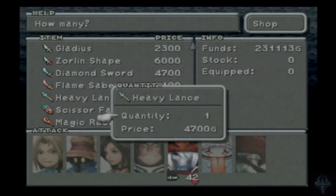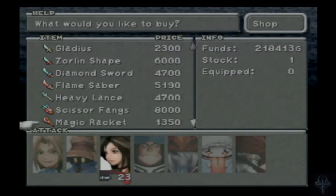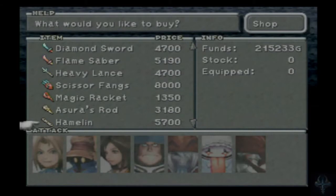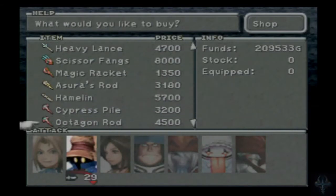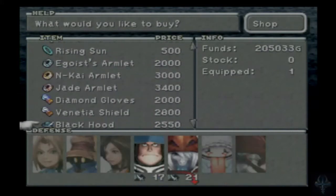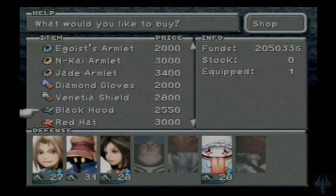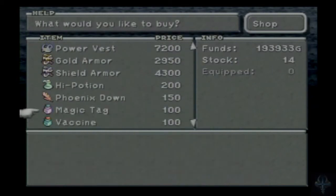Flamesaber, Heavy Lance, Scissor Fang — Magic Racket we have. We do not have an Asura's Rod, we do not have a Hamelin, we have a Cypherspile, we do not have an Octagon Rod. We have a Silver Fork, we've got several Rising Suns, and that's really all we need. We have Diamond Gloves, we have a Shield, we've got a couple of Black Hoods I could buy, and a couple of Red Hoods.